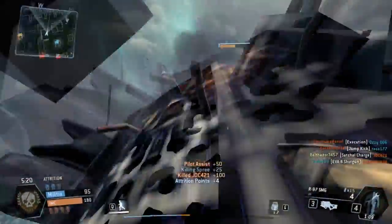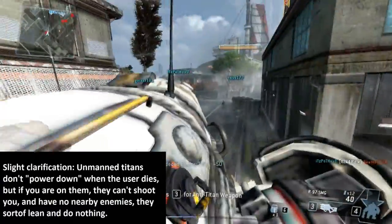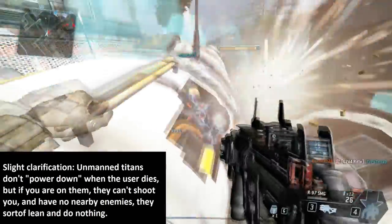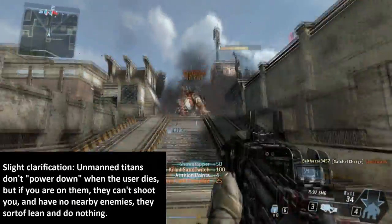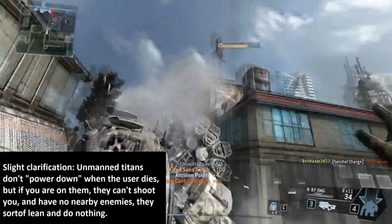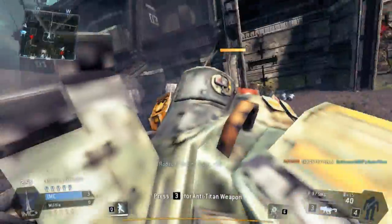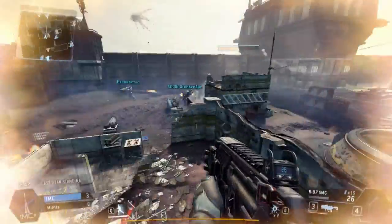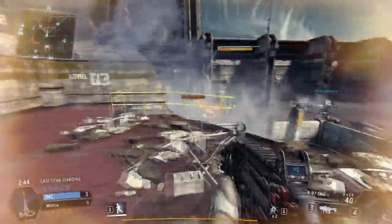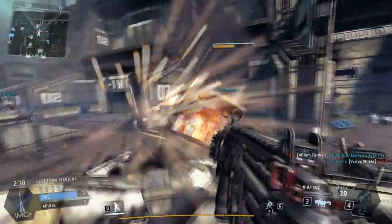It should be noted that AI titans without pilots will adopt this same kneeling stance whenever you jump onto them. Don't be fooled into thinking this is an enemy coming out of his titan. If the titan starts adopting its kneeling position the instant you come into contact with it, it's probably not a human, since they tend to take at least a second or so to react unless they saw you coming. The next defense a titan has against you is electric smoke, which some titans can deploy to damage infantry and titans around it. This is a convenient way to get pilots off of the titan's back, but it only lasts a few seconds and the titan must sit in it to keep you away. In many cases, you'll have ample time to jump off the titan and wait for the smoke to clear so you can hop right back on, or, if needed, force the pilot to come out of the titan where you can then kill him.